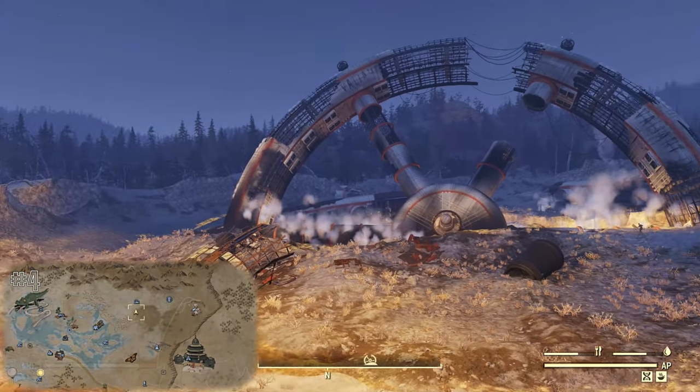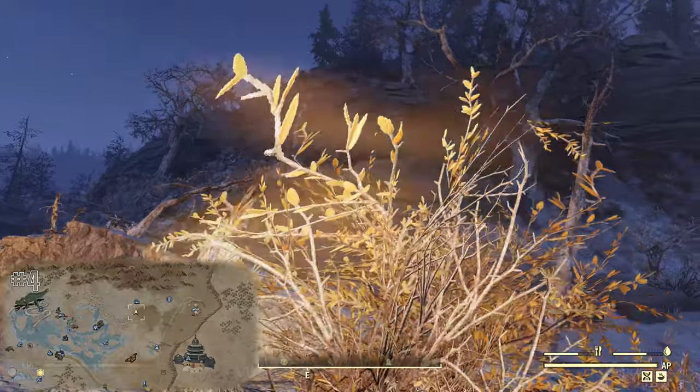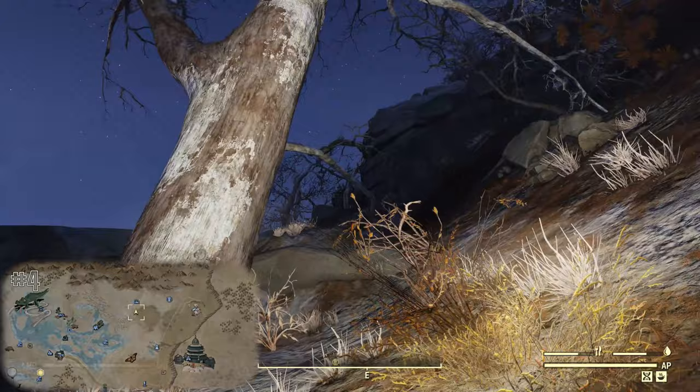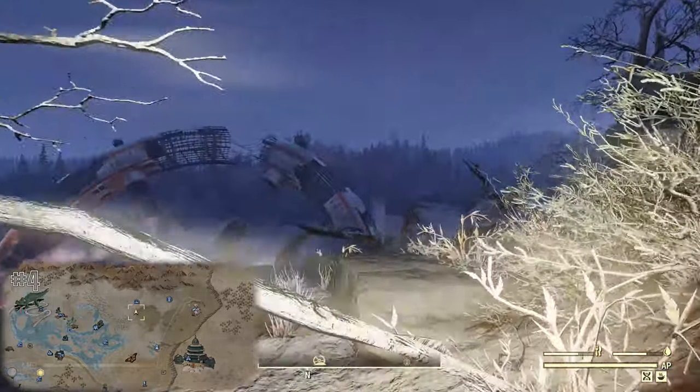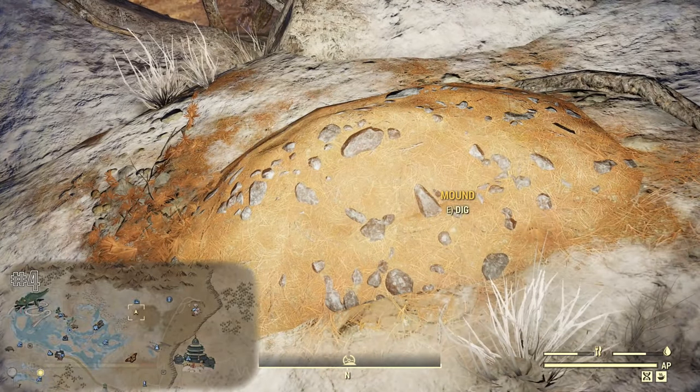The fourth map illustrates one of the most memorable locations in Toxic Valley, and that's the crashed space station on the northeast side. There's a rocky hill south of the space station, and you'll need to climb up a little ways to find the mound near a couple of broken trees and upward slanted dirt ledges.